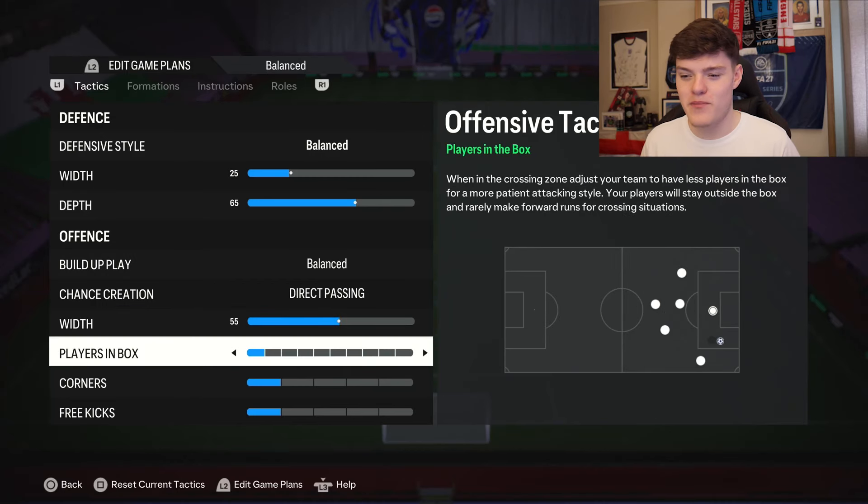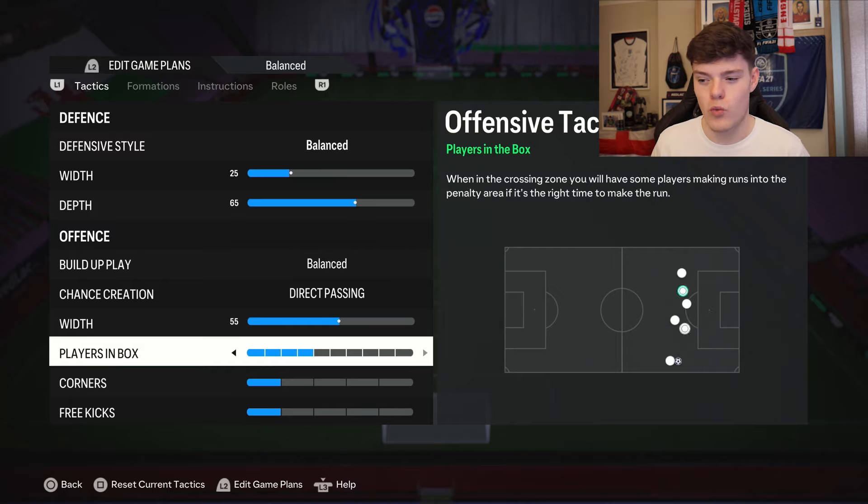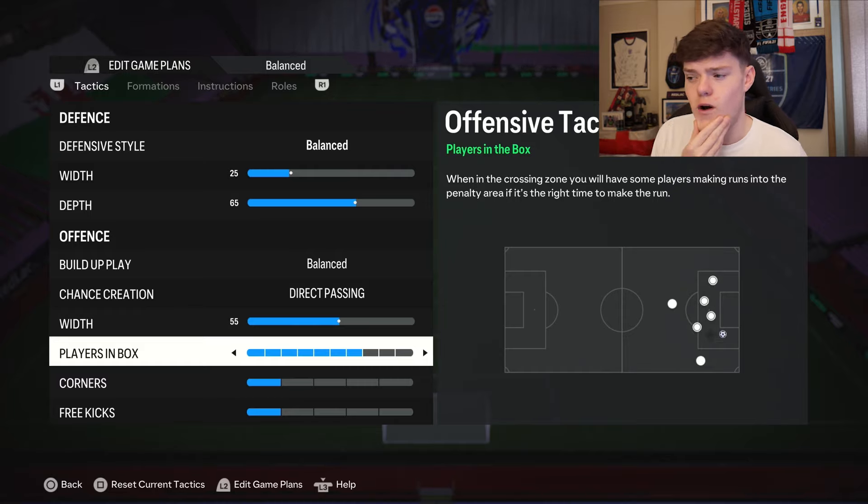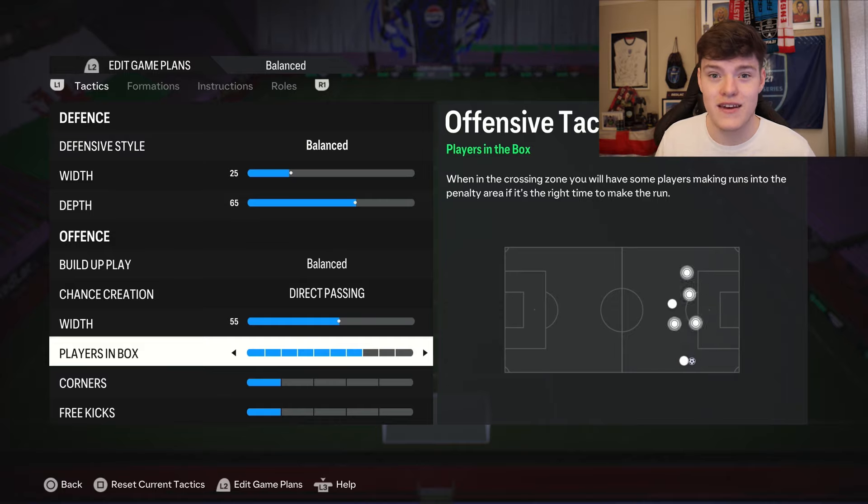On to players in box - we spoke about this in our last video and it's pretty important. We're going to go for seven. This is so we get more players in the box, especially with that five back formation. You're going to want your players to bomb into the box, otherwise you're going to have a lack of options up top. You have the three strikers but it helps even more if you get the wide mids up and even the DMs as an option. It means you can attack with five and defend with five - that's the whole point. These wide mids are so important in this formation.